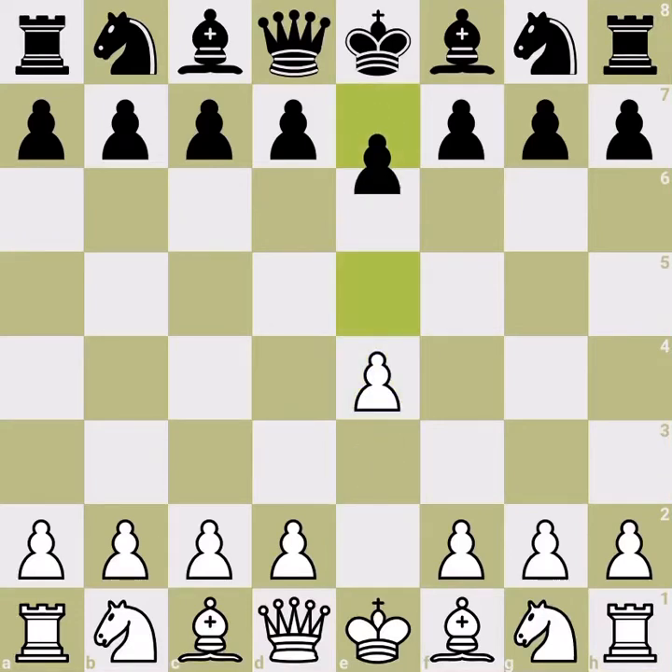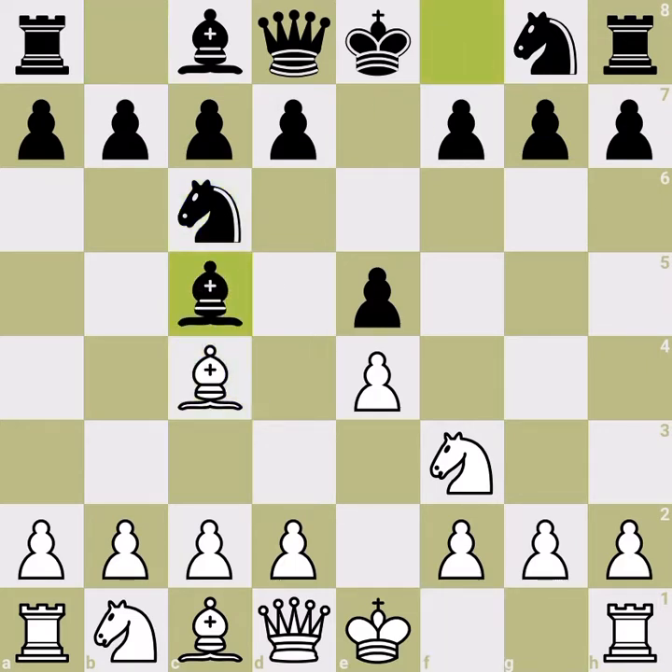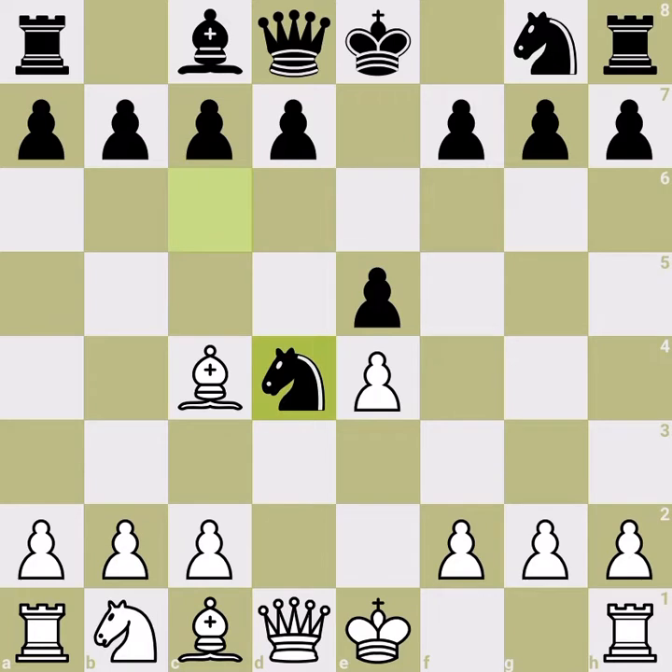Hi, welcome back to the fifth episode of our Scotch Gambit series. This is a sideline of the Giuoco Piano — not a real Scotch but very close to it. We're talking about the line where Black takes with the bishop, White takes back with the knight, and then takes with the knight.